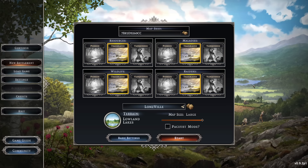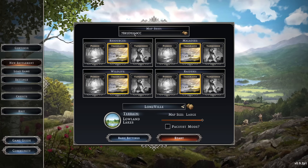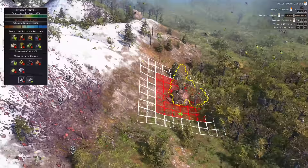Hello friends, welcome to 9.2 in Farthest Frontier. I'm really excited to get stuck in — it's been a little while. The usual map seed is on the screen for you. We are playing the Lowland Lakes large map and we're going to leave it at Trailblazer for everything.